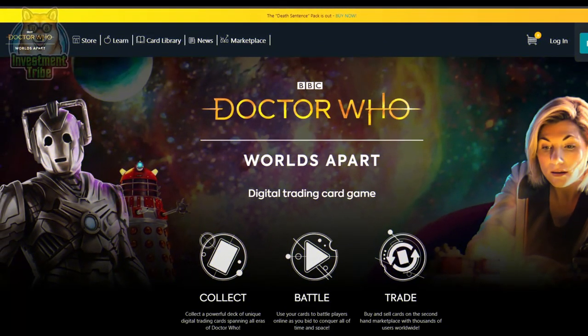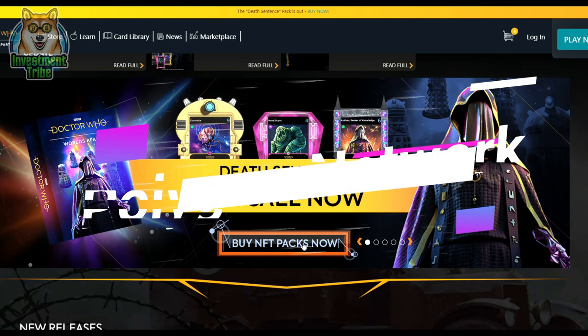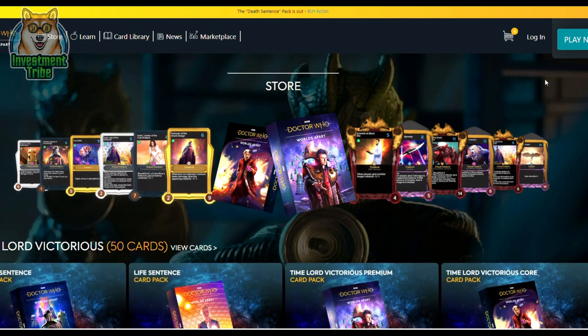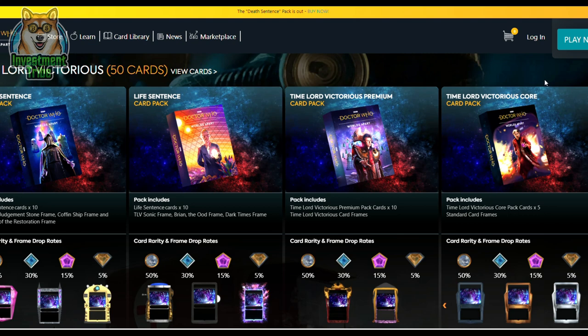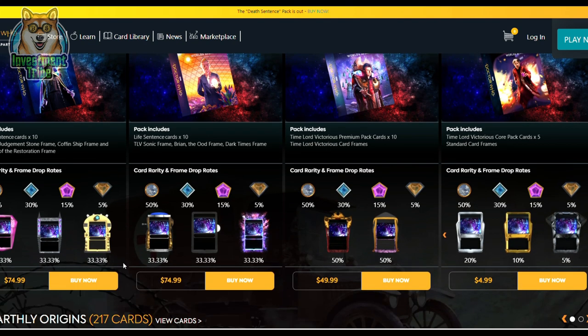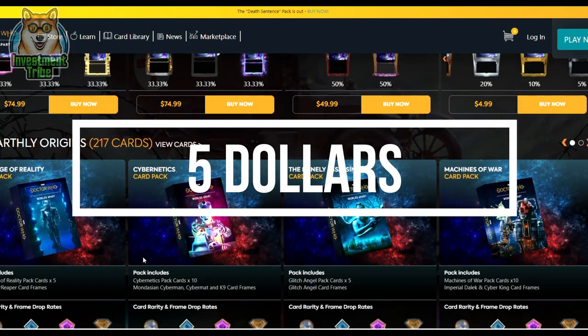Number 1: Doctor Who Worlds Apart. The first game on our list is Doctor Who Worlds Apart. It's an NFT trading card game launching on the Polygon network, so there won't be any crazy fees like there are on Ethereum-based apps. It's not a free-to-play game because you need to buy cards to play, but it doesn't cost anything else to play. They already have packs on sale for as low as $5, so it's not that costly.